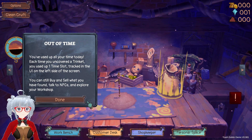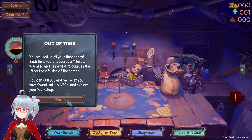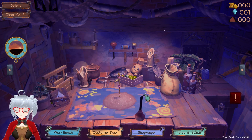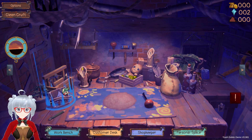Out of time. You've used all your time today. Each time you uncover a trinket, you use up one time slot, tracked in the UI on the left side of the screen. You can still buy and sell what you have found, talk to NPCs and explore your workshop. I'm going to put that down and put that in my stash.